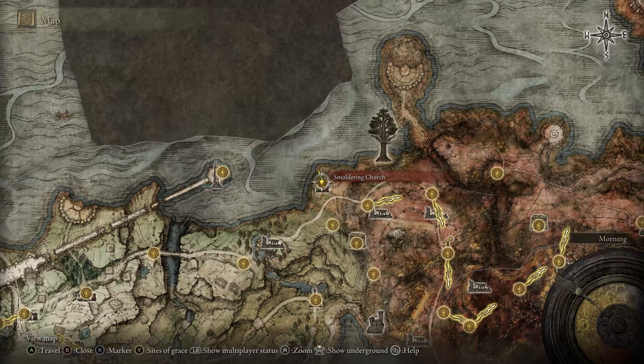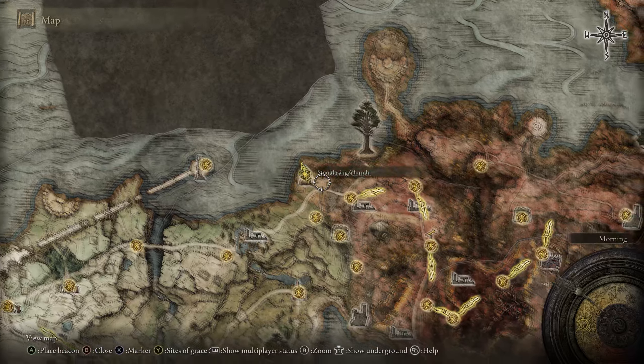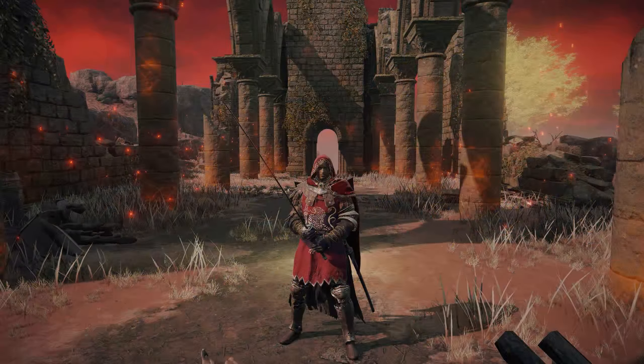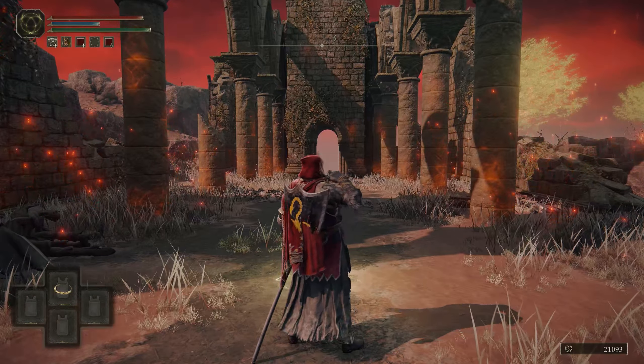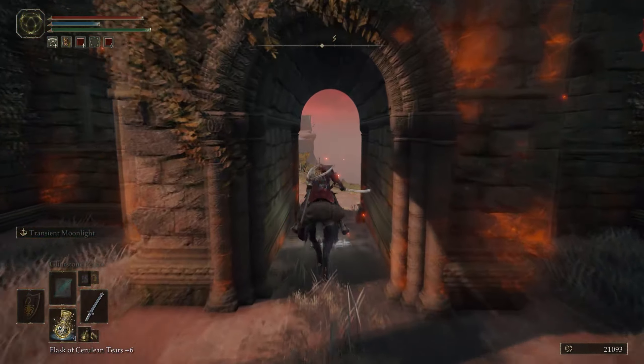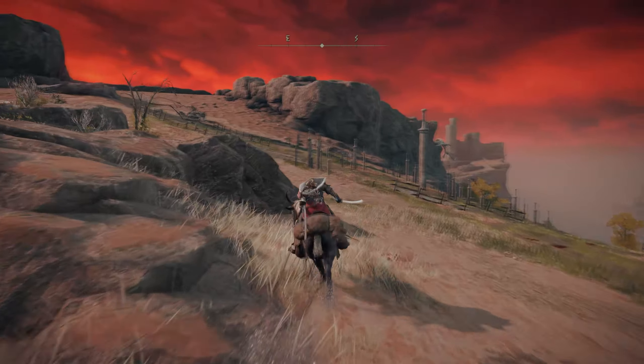To get this weapon, you'll need to head up to the smoldering church area in the northeast, where we will go down to Gale's Tunnel. Now if you've never been to this church, an NPC invader will spawn if you hang around, so either kill them or book it out of there.